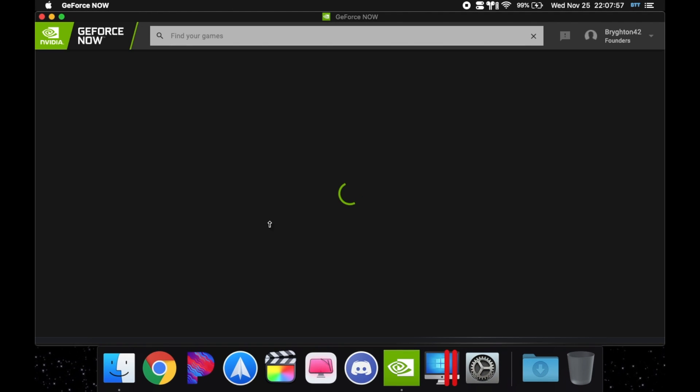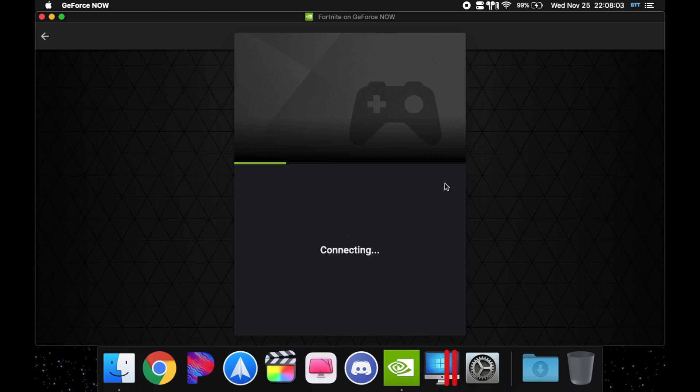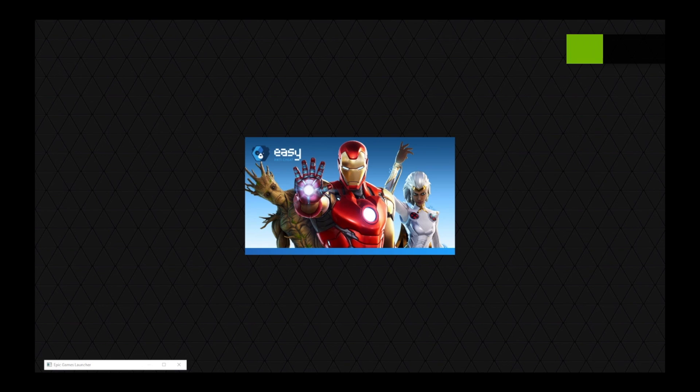Once you're in GeForce Now, go ahead and launch your game. I'm going to launch mine right now. Since I have Founders, I can play on NA East, which is the servers I usually play on. It loads into the game immediately. If you have long wait times, I'd recommend switching your servers to Europe or another server — test them out and see which one works best.